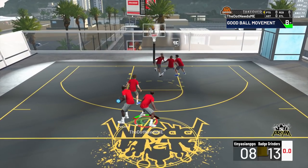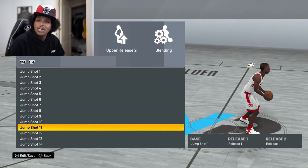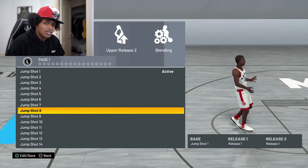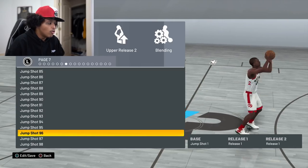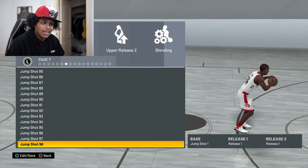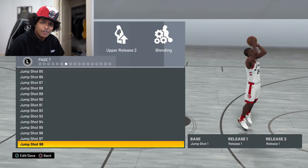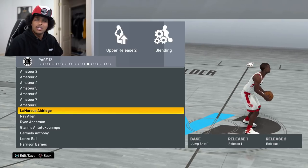Every 2K that drops, I get to testing jump shots, and I usually try stuff that worked in previous years to see what's changed. Without having to go too far, you can just look at jump shot 11, and that looks nothing like the jump shot 11 everybody used in 2K18, 2K19, 2K20. Another popular jump shot was base 35, which looks pretty similar. Probably the most popular jump shot of 2K20 was jump shot 98, and it doesn't look like it did last year. Same goes with LaMarcus Aldridge, which has been a staple since 2K17 or 2K18.